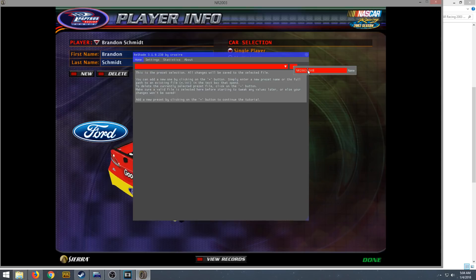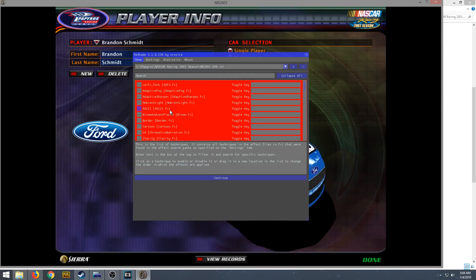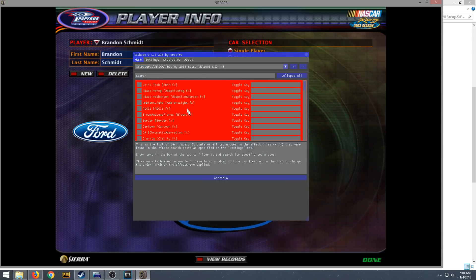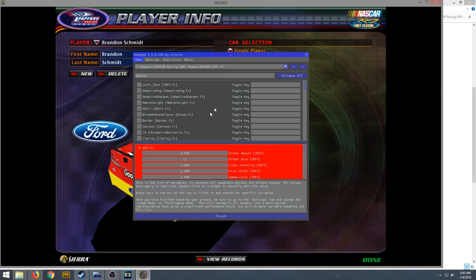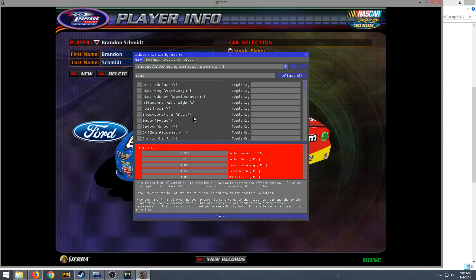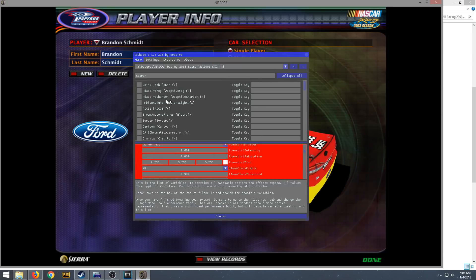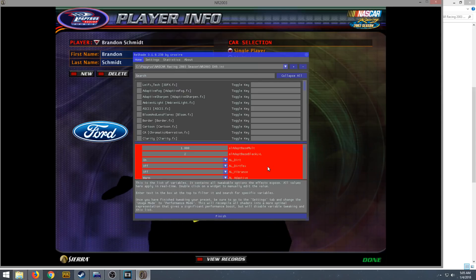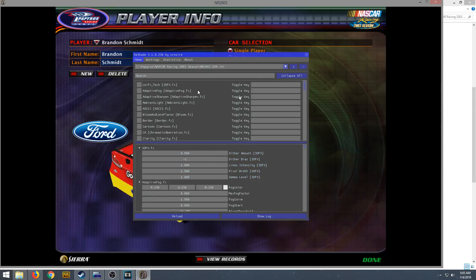I'm going to name my INI 'nr2003_dx9.' Hit Enter and you'll see a long list of effects — basically these are all the effects available to you. Hit Continue, and this next window is where you can create magic. All the effects are listed in the upper area, and in the lower red window you can adjust every single effect to the finest degree, so you can have the game look exactly how you want it. Hit Finish and you're all set.